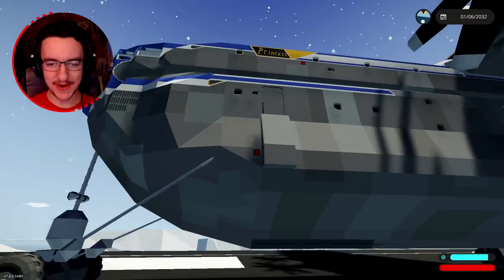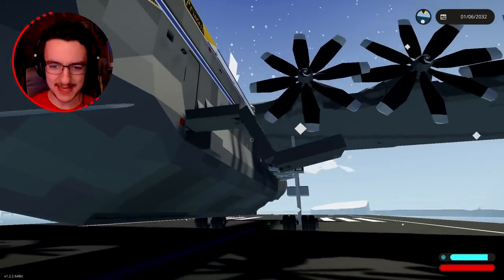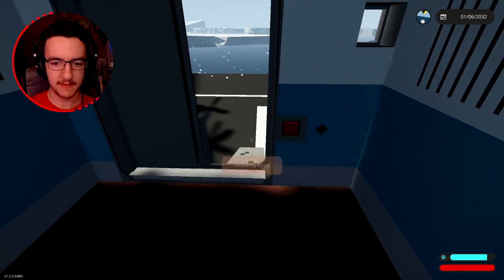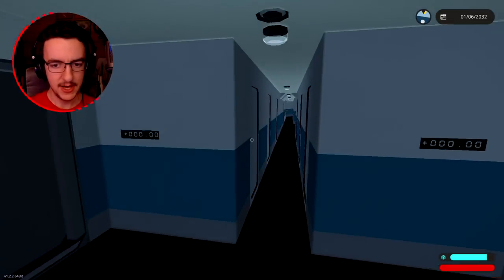Alright, so in order to get inside, let's go ahead and open up the boarding ramp. There we go, awesome — it folds out just like this and then it folds down, which is absolutely fantastic. We can then open up this door, jump inside, close the boarding ramp, and then we'll close the door. Alright, there we go, close the door, awesome.